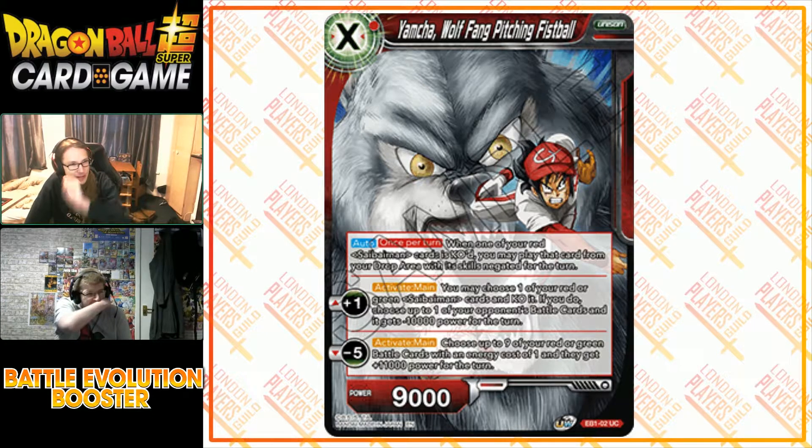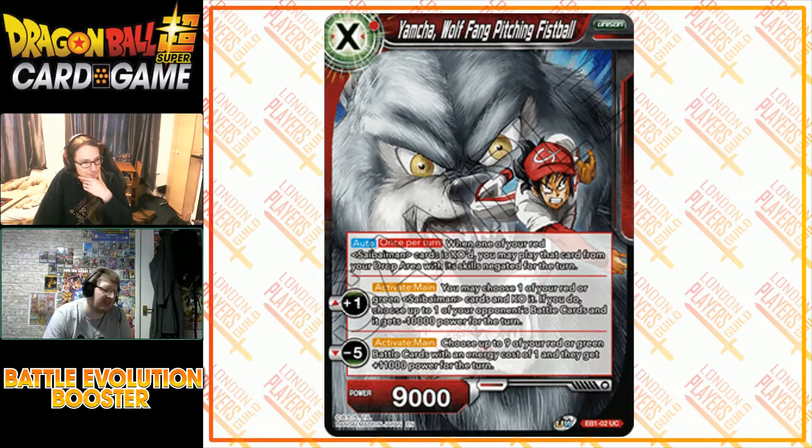Turn one: play a Saibimen from the deck, then play this Unison. The moment they attack you, you block and it comes back — skills negated for the turn only, so they return to normal next turn. It means you have to deal with a 9k Unison, which is easy, but it's only a one-drop with an army of blockers behind it. Activate main plus one: you may choose one of your red or green Saibimen cards and KO it, triggering the leader effect. If you do, choose up to one of your opponent's battle cards and it gets minus 10,000 power for the turn.